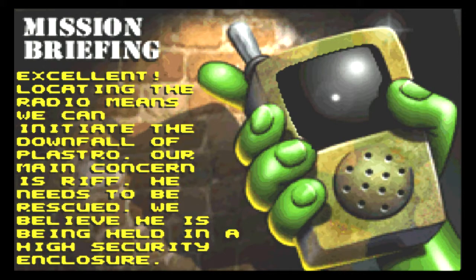Excellent! Locating the radio means we can initiate the downfall of Plastico. Our main concern is Riff. He needs to be rescued. We believe he is being held in a high security enclosure.